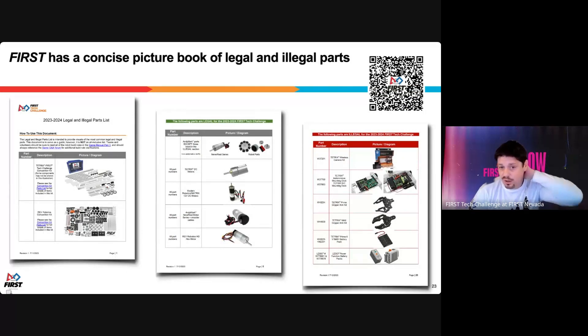Another common question is whether a part is legal. There's a document that summarizes legal and illegal parts for FTC — it's very pictorial. Pages with green show legal parts; pages with red show illegal parts. For example, certain claw mechanisms you can buy from normal vendors cannot be incorporated into your robot as they violate the rules. When in doubt, start with this document. You cannot pass inspection with an illegal part.